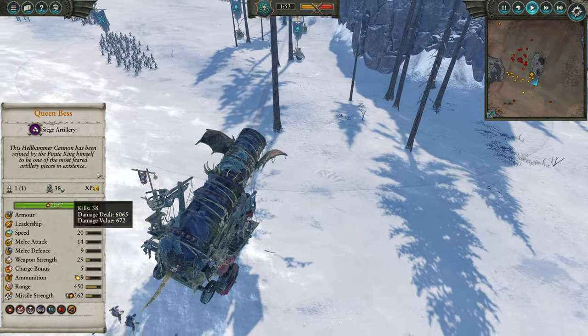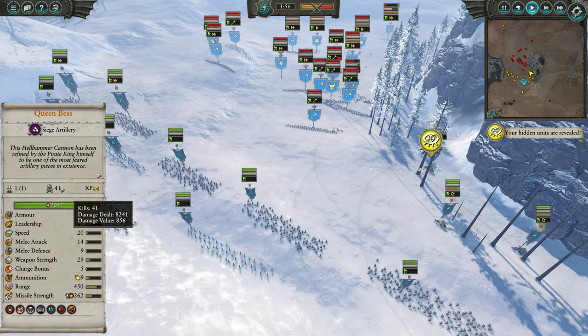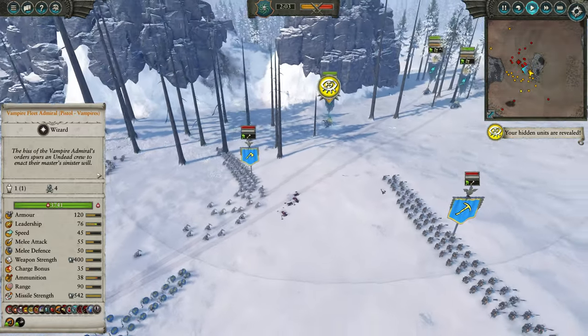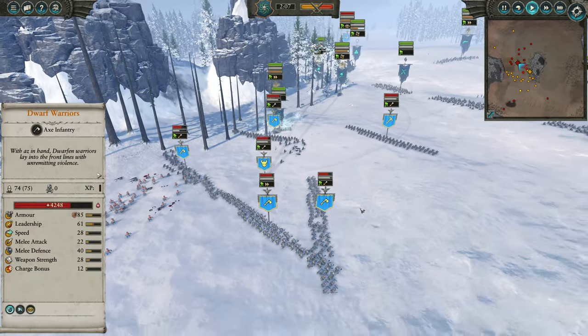Looking at the numbers: 38 kills, 672 damage value — a nice hit there goes up to 856. So far, so good. I'm going to summon up a unit of zombies as a line-breaker to disrupt my opponent's advance even more.